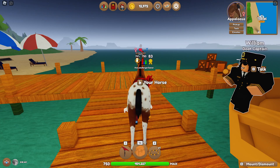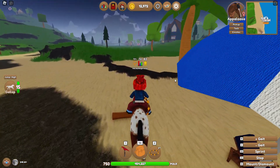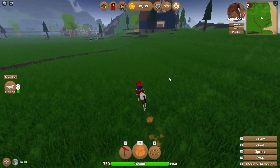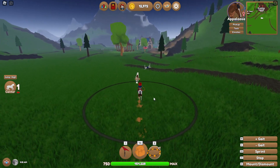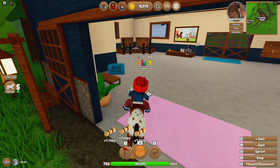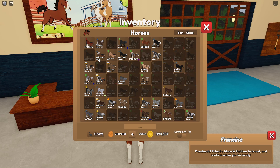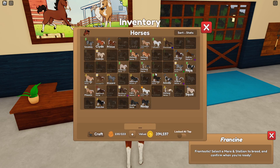Hello horsey people! Today's the day — we're gonna breed finally a unique, rare, or crazy looking Clydesdale on Wild Horse Islands. We've had about three or four attempts at breeding different coats on Clydesdales. My mission is to breed every coat onto a Clydesdale, but it's not gone very well so far. The only one we've actually bred that's been really cool is this guy.